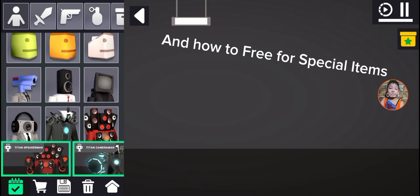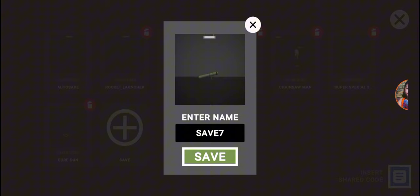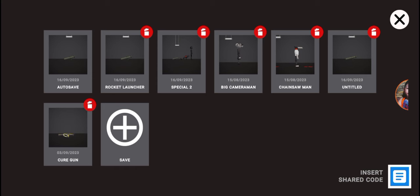1. You need to spin reward to claim it. 2. Go to saves. 3. Click this. If you want, type some random. Done. Clear it.